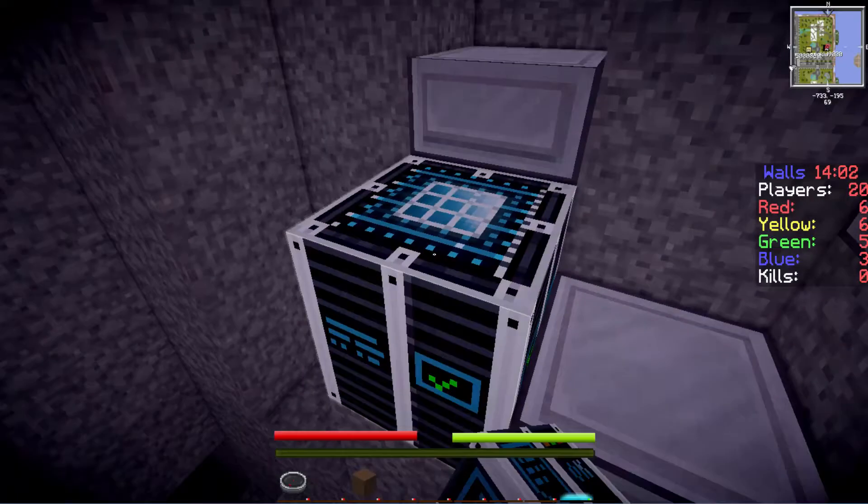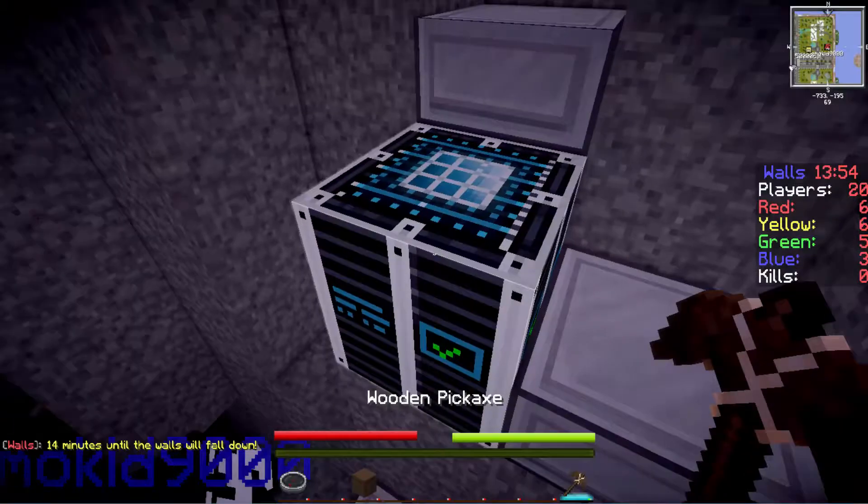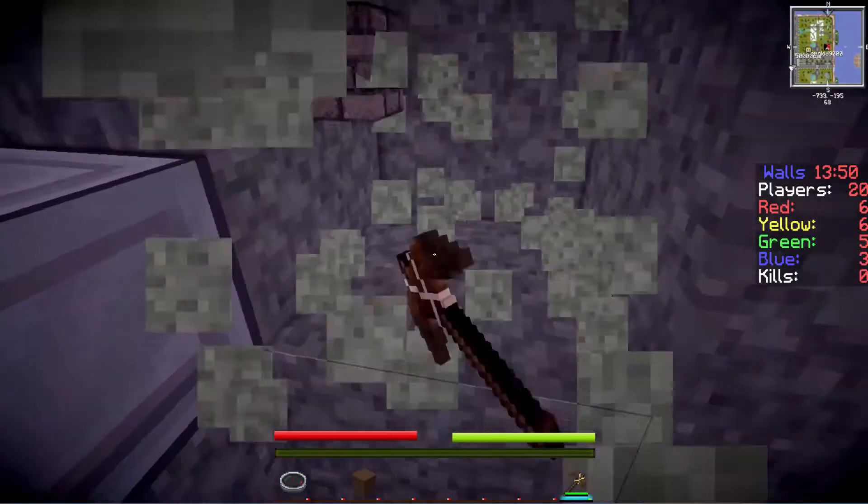I need to get a pickaxe first, I don't have one. We can always make one — I'm gonna get extra wood. Oh my god, this looks badass. You have a crafting table? Yep, I just made one. All right, let's get to it.